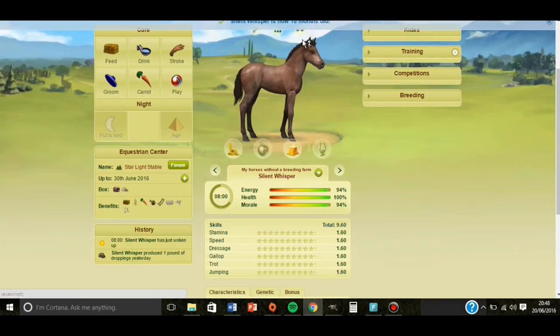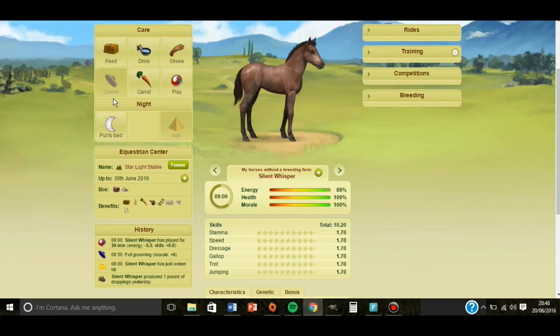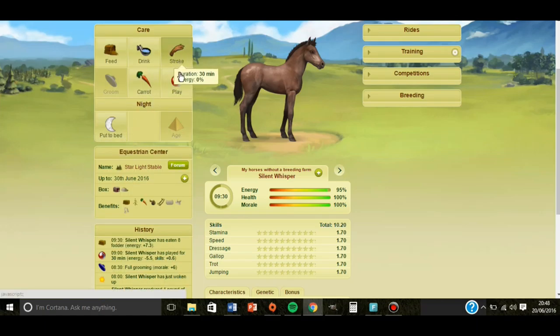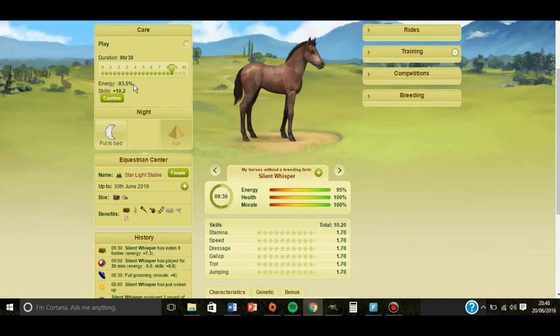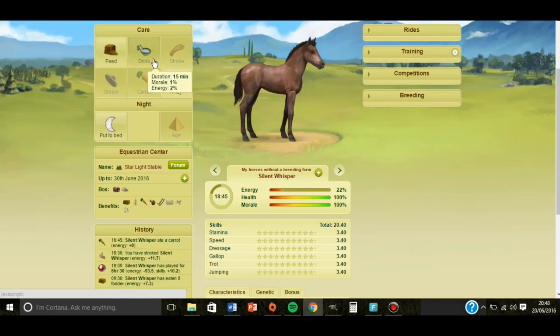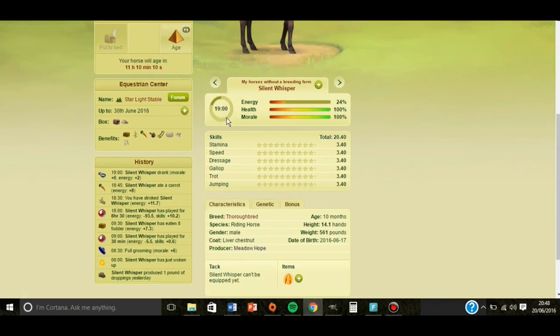Silent Whisper is now 10 months old. It's basically the same, but: groom, stroke, 30 minutes. Feed 8 pounds, or however much is required. Then play for 8 hours and 30 minutes. Stroke, carrot, drink. And then put to bed. See how the time increases by each hour.